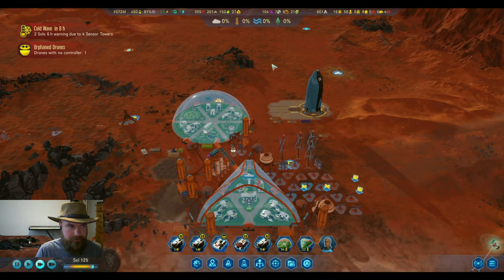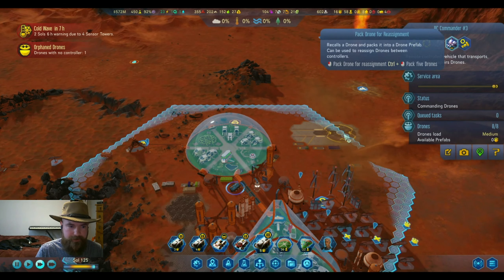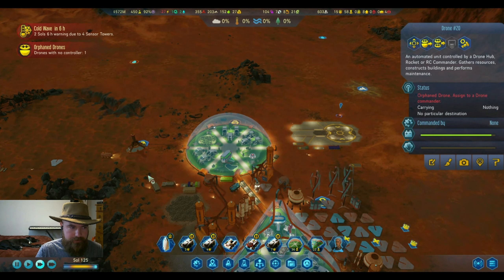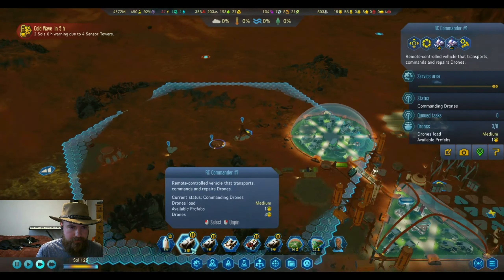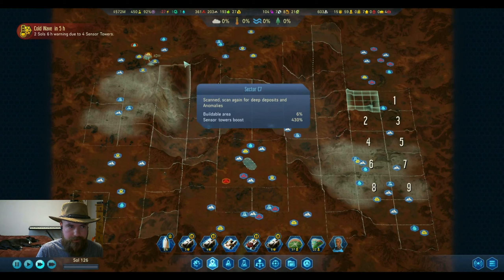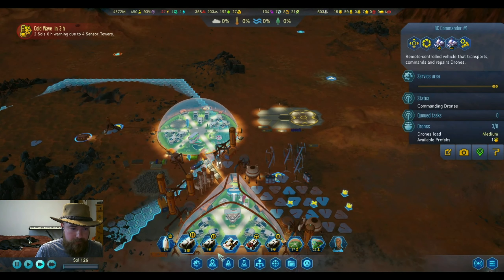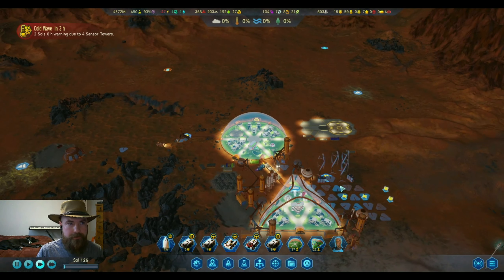We do need more machine parts - okay, we take one off of you. Have we rescued our explorer? Yes, we've rescued our explorer. It doesn't look like there are any anomalies, so we'll bring both of them over. We're all set for the cold wave.